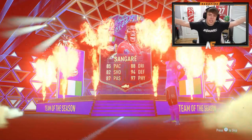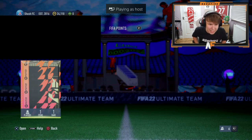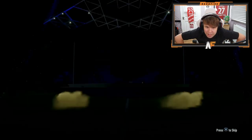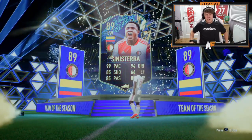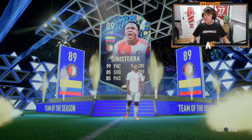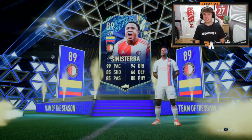On to the next Eredivisie Team of the Season Guarantee Pack. Can we get better than Sangara? Sangara is actually a banging pull, but someone like Gravenbos could be better. It's Sinisterra. 99 pace, but apart from that it's not that great — not the best, I'm not going to lie. 99 pace, 94 dribbling, yeah he's usable — off the bench, impact, super simple pace. Not the worst.